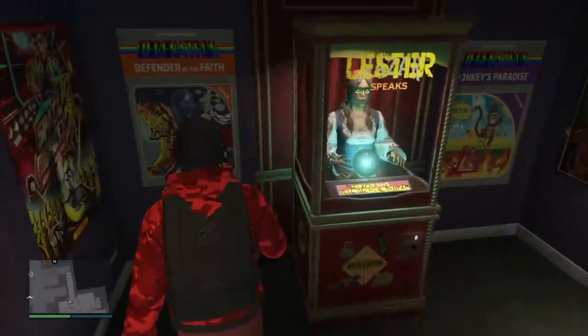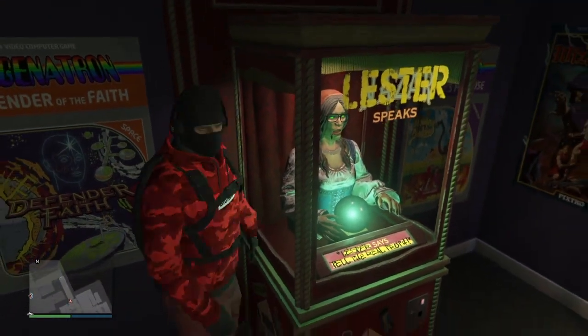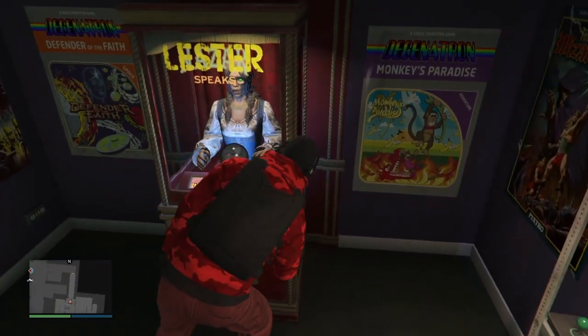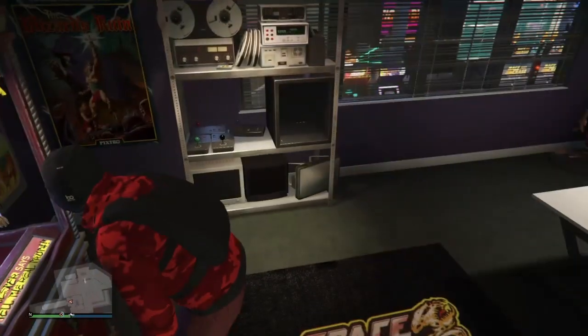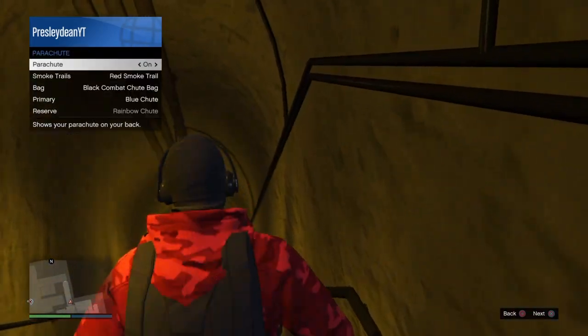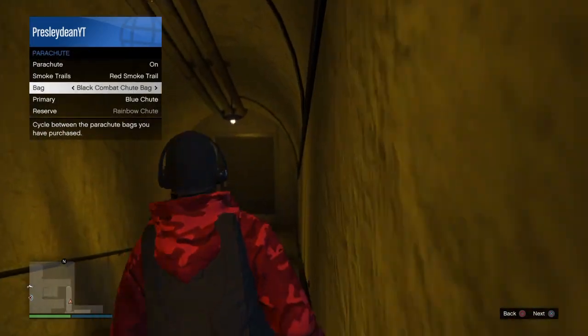Now all you need to do is have an arcade and an active heist. The heist you'll be needing is called the Bugstar, which is going to be the Big Con heist. Once you have those, all you want to do is go to your arcade and go down to the basement — just open this door right here and walk down to the basement.